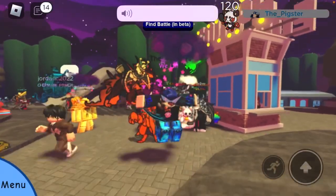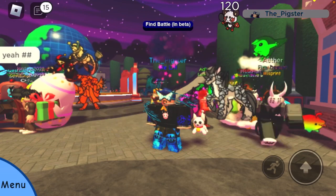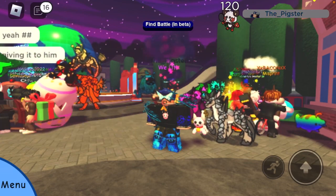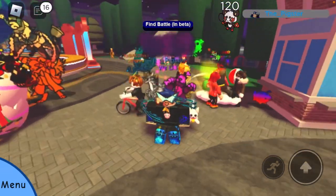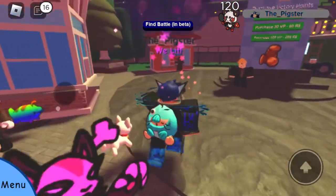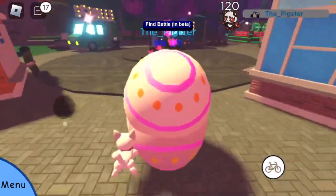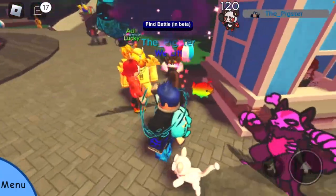Hey guys, welcome back to another video. In this video I'm going to be telling you how to complete the new Pride Month flippo task quest. The first thing you want to do is head into the park, and once you make your way from the train going forward to the right, you'll find an NPC right over here.